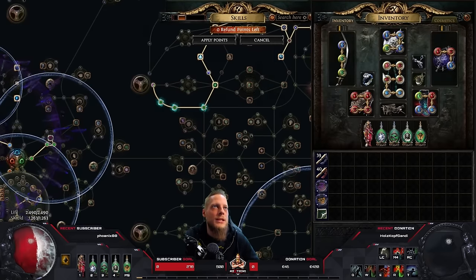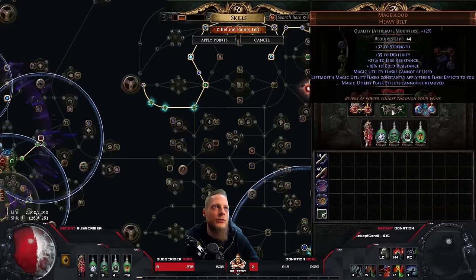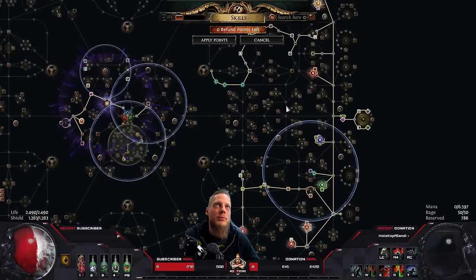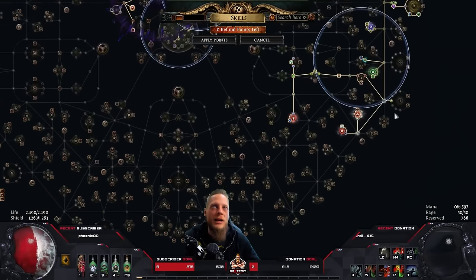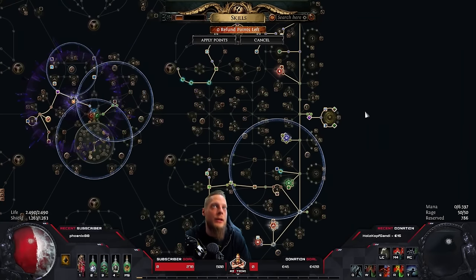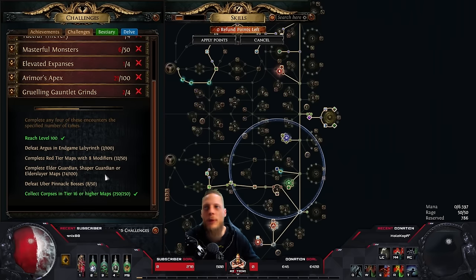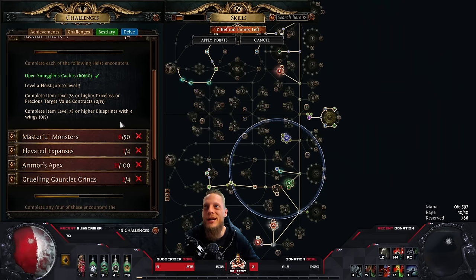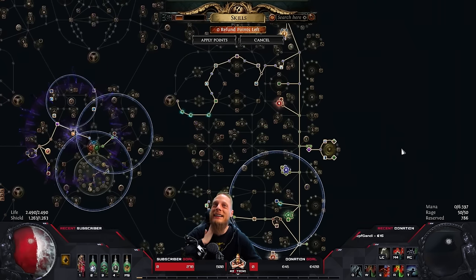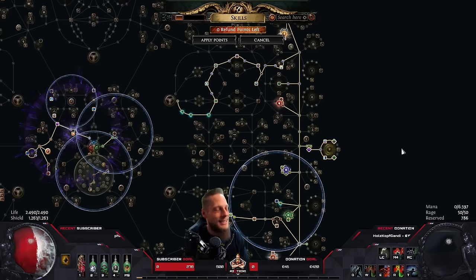I don't really know what else to explain about the build. We talked about Mana Storm, Mind of the Council, base mana regen, fortification stacks, the flask setup, and tattoos. The PoB is in the description below if you want to investigate further and add your own tweaks. I had a lot of fun playing this build — the longer I played it the more I enjoyed it. I'm currently farming speed mapping for challenges and may need to do heist today. Definitely a build I can recommend. Thanks for tuning in and see you in the next video.